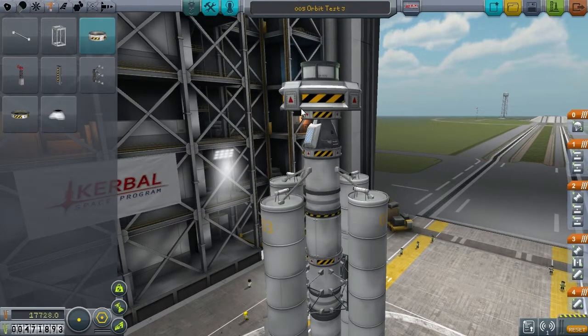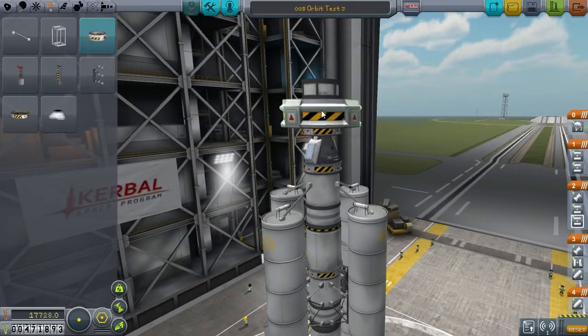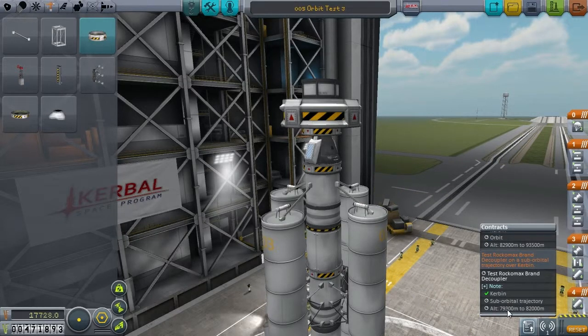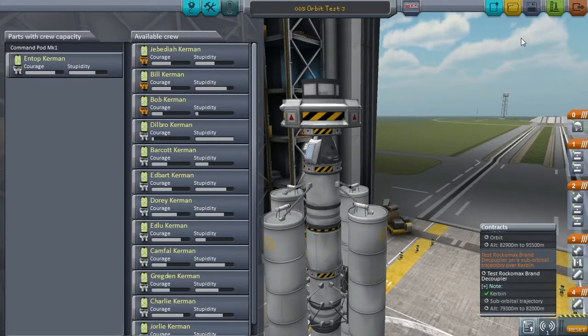So that's the new design. One of the things is we had trouble getting into orbit with the last ship, and this is pretty big. We don't have to worry because this is a suborbital flight — we just have to get up to 79,000 meters and then we're good. We can just boost our way up to an apoapsis of 82,000, perform the test, come home, and we're good. Let's get a new crew member — Ntop — and launch.